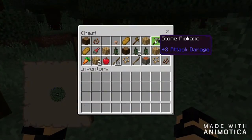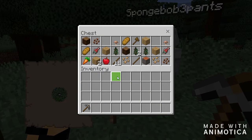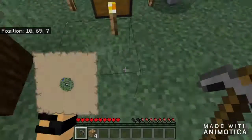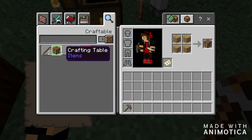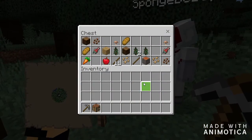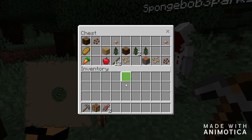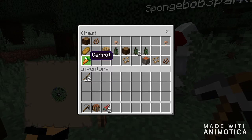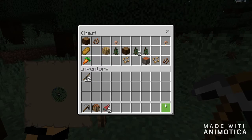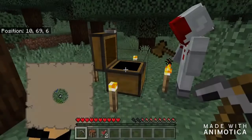Let's go ahead and grab some things from this chest. I'll take the pickaxe — I shall be the handy dandy miner. Yes, I'll be the crafting table man as well. I will take both fish; you can take the carrot and the apple. I'll take the steaks. You also take the piece of bread and the carrot — we take all the food from this chest. I think we're good.